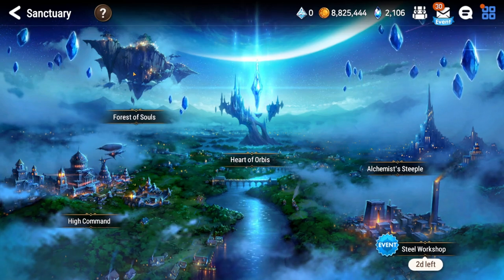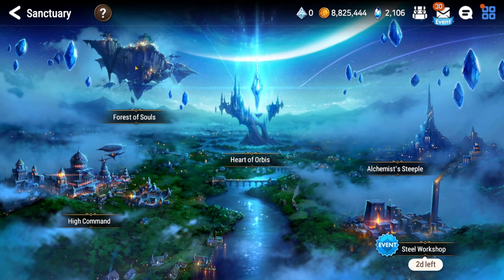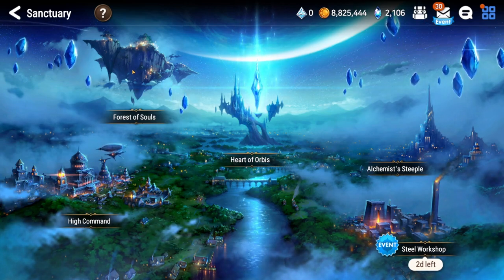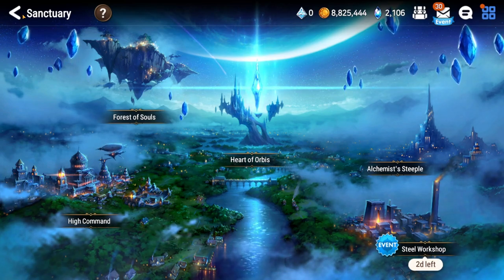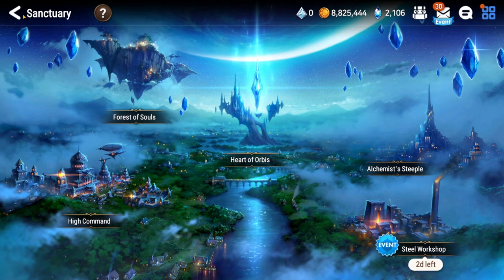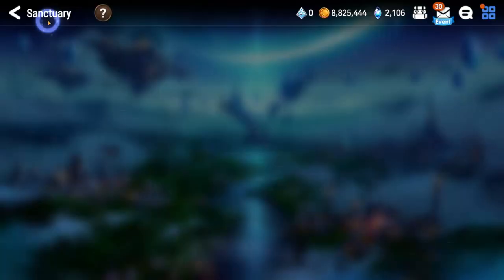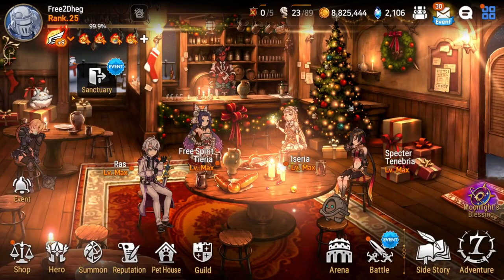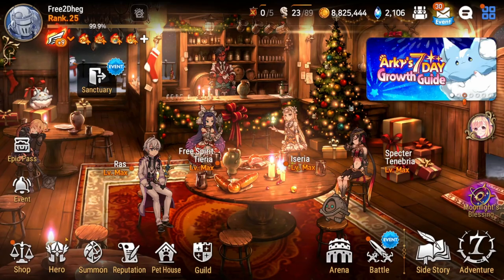Forest of Souls is where you get free XP and level up phantasmas — special dogs. You just feed them and get your weekly mola every Monday. Aside from that, that's it.